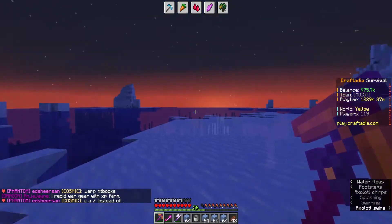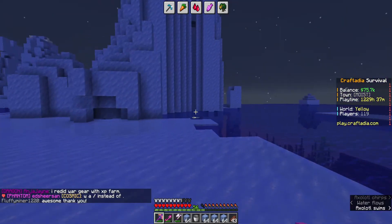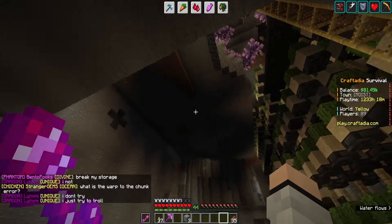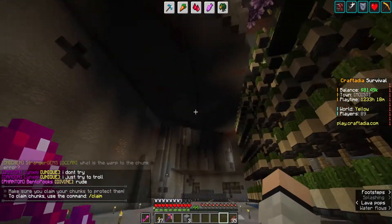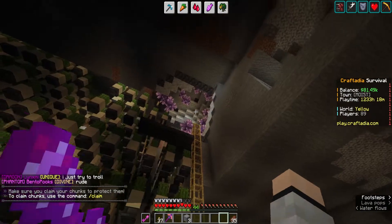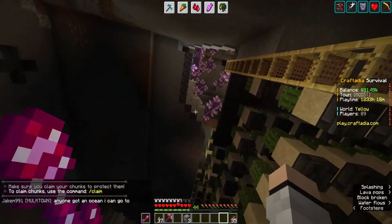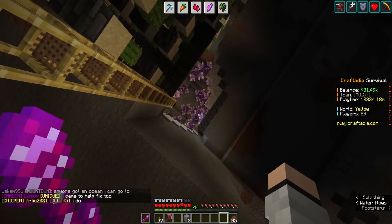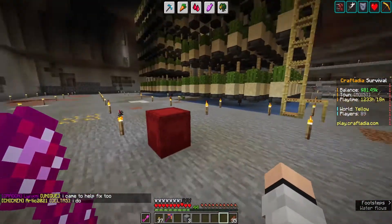I messaged them just in case they wanted the gems back - they said it's cool if I can have them. Thank you so much! So I've dug it all out. This is as high as it's gonna go - couldn't go any higher than that because of the amethysts. I might need to climb up and build some stairs in there, but yeah, the melon and pumpkins are going in here.